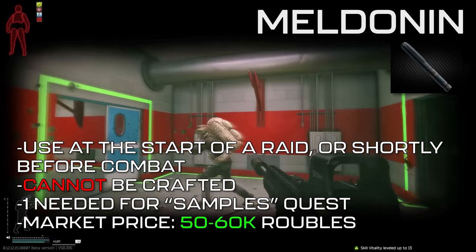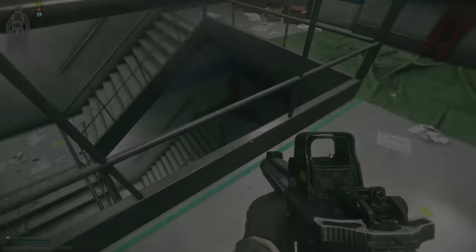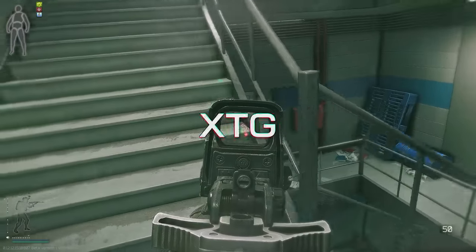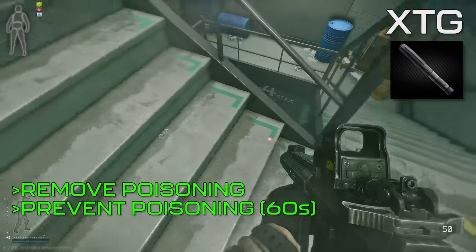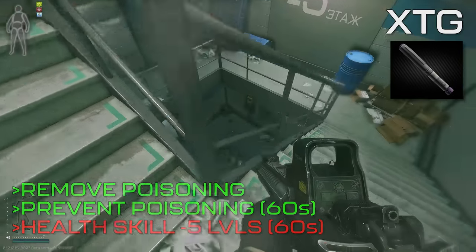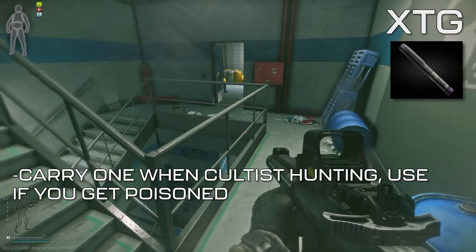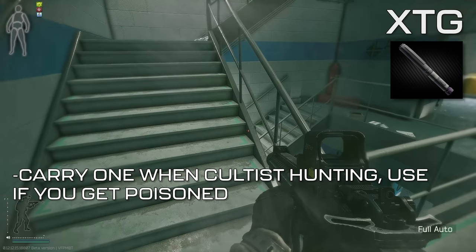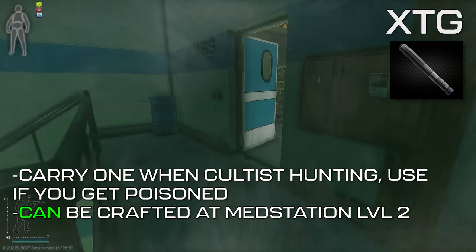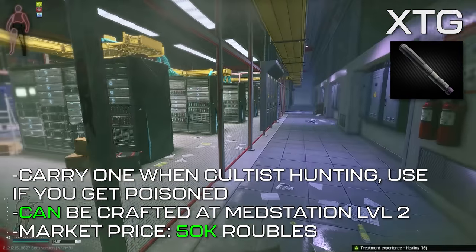Next is a very niche injector but one worth learning about: the XTG. XTGs serve one purpose — to remove and prevent poisoning from cultist knives for 60 seconds. For the same duration, they decrease the health skill by 5 levels. These are typically only worth carrying when hunting cultists, as the only other situation requiring poison prevention is an enemy player carrying a cultist knife, which doesn't happen often. They can be crafted at med station level 2 using 1 adrenaline, 2 AI2 med kits, and 2 piles of meds, and average around 50,000 rubles on the market.